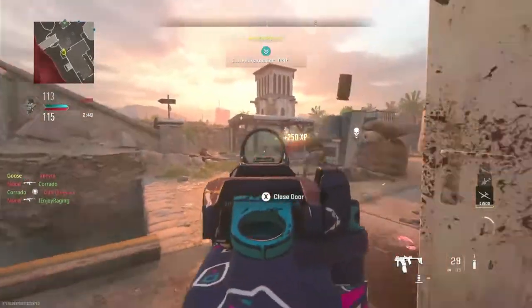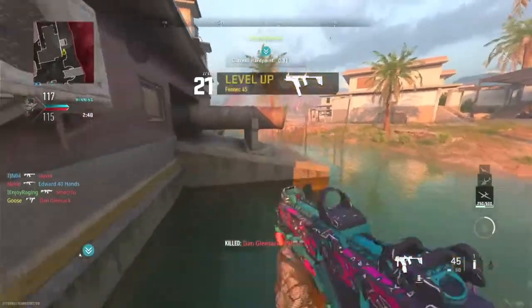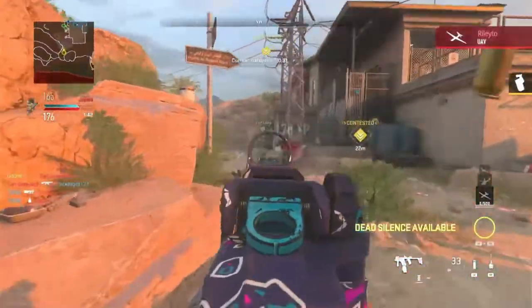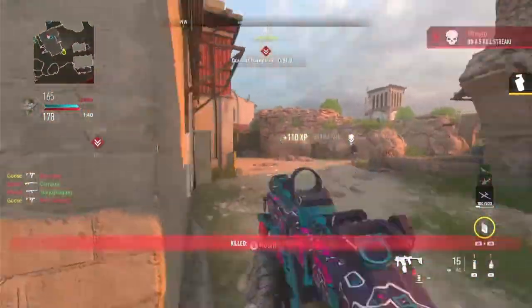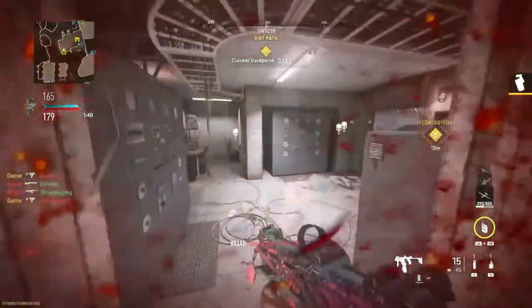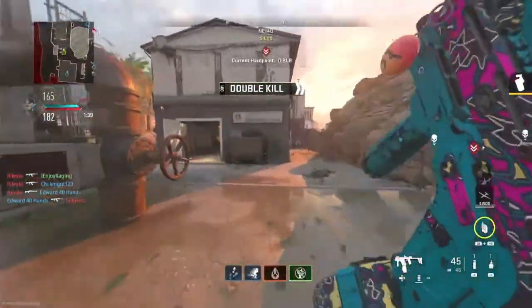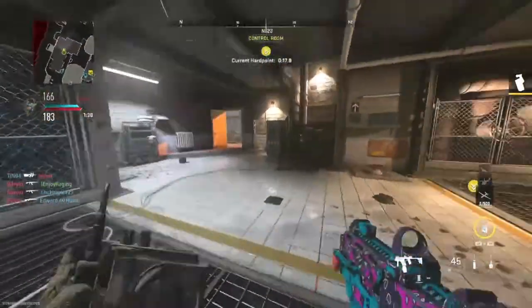The last strategy is similar to the Domination strategy. You're going to be using the same perk loadout we just talked about, but instead of Dead Silence we're going to be using the inflatable decoy, and instead of playing Domination we're going to be playing Hardpoint. What you want to do is properly position yourself in a location where you can watch the hardpoint, and the enemies are going to be spawning from behind you, so they're going to have to run past you.